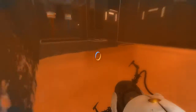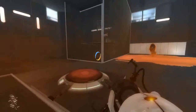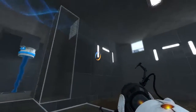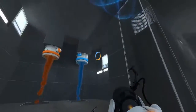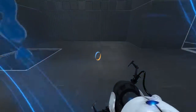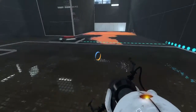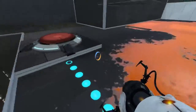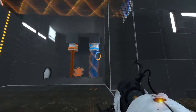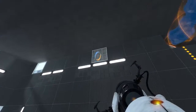Okay, so we placed down some orange gel here, not sure how that's going to help us. There's the end, so I think I just need to bounce off these two walls, and the solution is just going to involve putting down some gel. This button reverses the polarity, which is excellent.